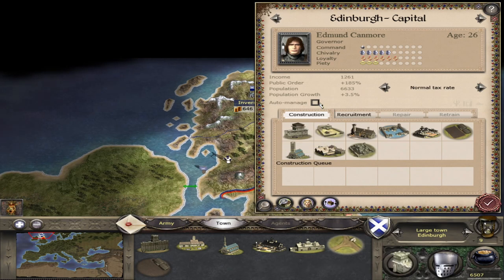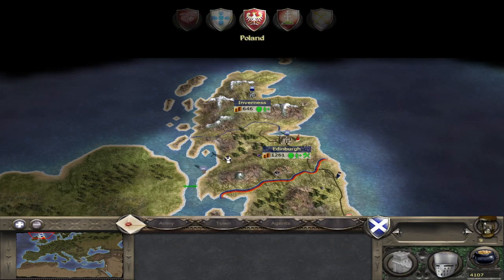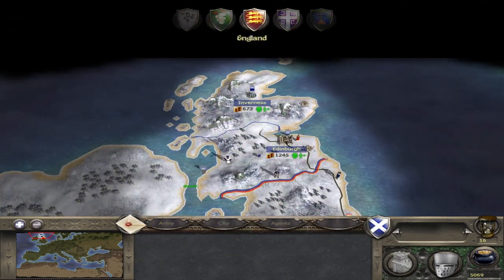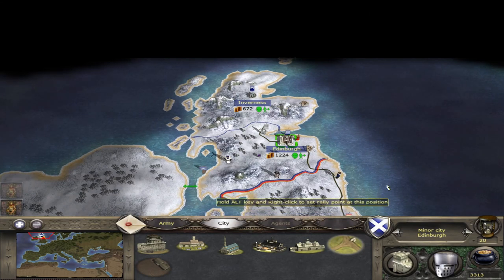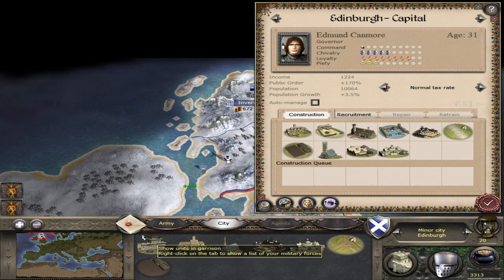We're now on turn 9 and Edinburgh has reached the required population threshold to become a city. I'm going to build the stone wall and then pass turn again. We're now into turn 20 and Edinburgh has been upgraded to a minor city from building that stone wall. So in the next couple of turns we should be offered the Minor Templar's Chapter House.